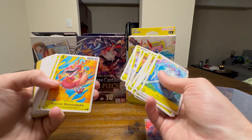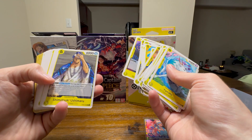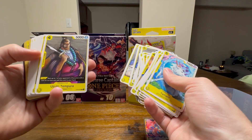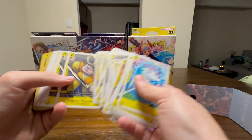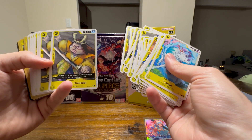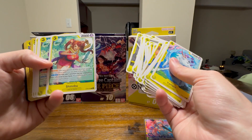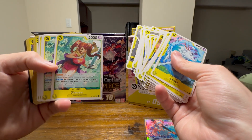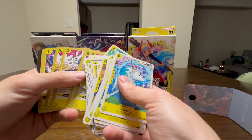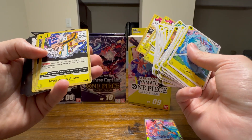Another Yamato of course, Kozuki Momonosuke, Kaido, Shimozuki Ushimaru — hopefully I said that right — and some other characters. There's Fugetsu Omusubi — I want to say maybe I've seen him once, but I doubt it. Shinobu in her younger form — not a bad card. A couple action cards: Thunder Bagua Yamato version and Narikabura Arrow.